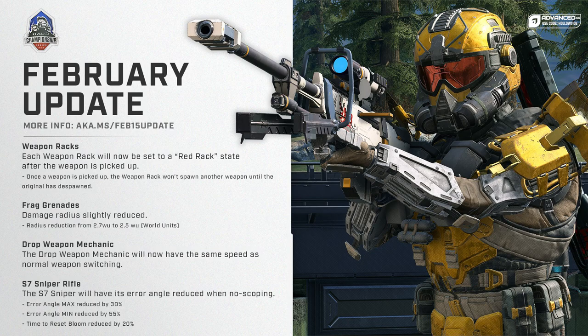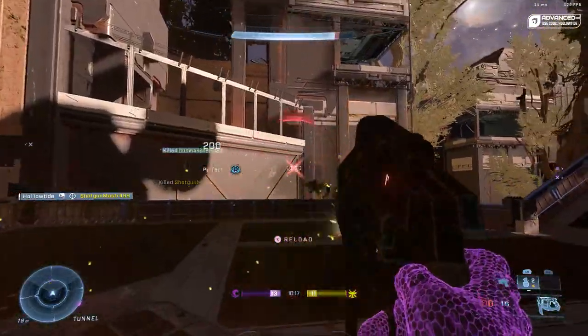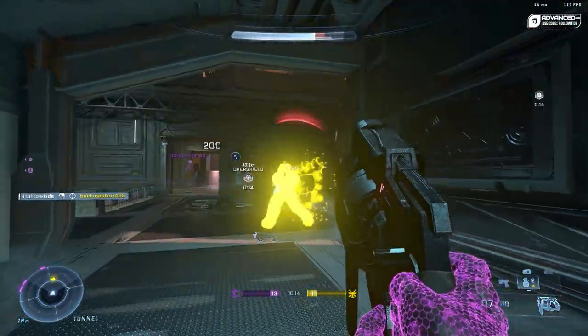They also adjusted some weapon rack and drop mechanics. You could drop your weapon faster than you could swap weapons, and a lot of pro players and people in ranked were using that. 343 didn't really like that, so they adjusted it so the drop weapon mechanic will now have the same speed as normal weapon switching. However, there are tweets showing dropping is still slightly faster. They've also made it so dropping the oddball or juggling the flag takes forever, which is a bug, and hopefully we see a fix soon because it makes the game less enjoyable to play and to watch.